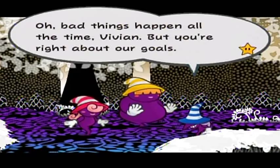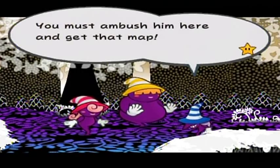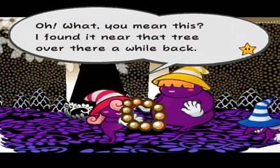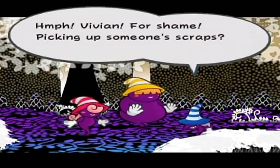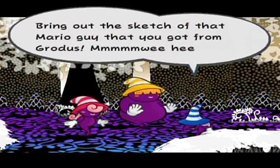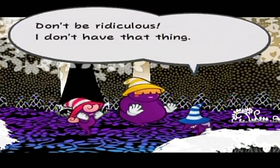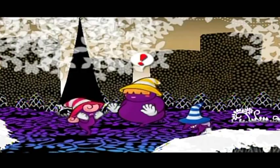Bad things happen all the time, Vivian. But you're right about our goals. If my information is correct, Mario should be coming down this road quite soon. Hide! You must ambush him here and get that map. What's this now? Vivian, what's that you're fawning over there? Necklace? What do you mean this? I found it near that tree over there a while back. Isn't it a gorgeous necklace? It was so lovely I just had to pick it up. Hmm, Vivian, for shame — picking up someone's scraps. Disgusting. Greedy. But enough about that. Vivian, my dear Packrat, bring out the sketch for that Mario guy you got from Grotus. I don't have that — you said it was way too important, so you took it. You should have it. Don't be ridiculous, I don't have that thing. You were in charge of it. You wretched little worm, blaming you for something you probably screwed up. But I — oh, poor Vivian.